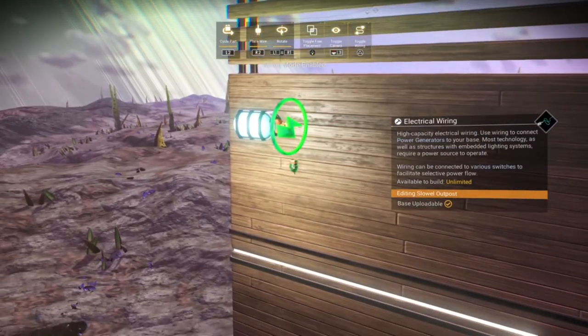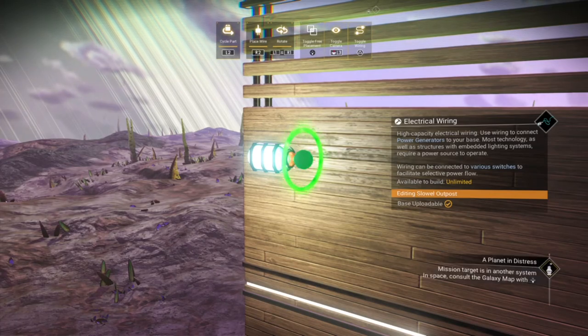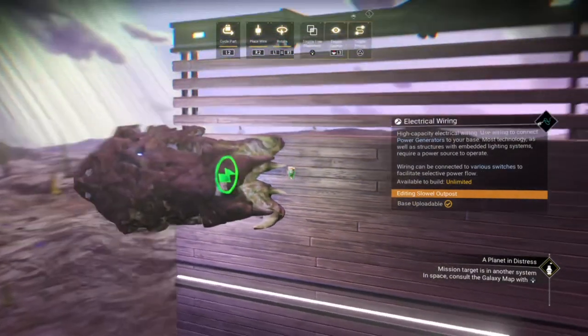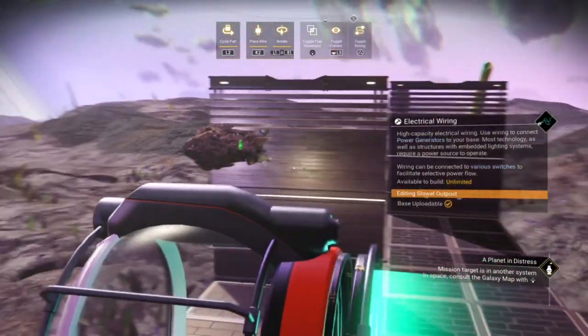Of course, we can connect other things to the pill lights — let's say on a wall — which actually kind of looks cool here. I just love that you can place it anywhere you like.